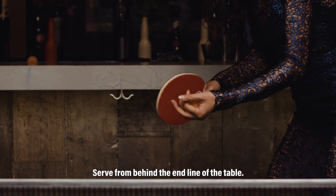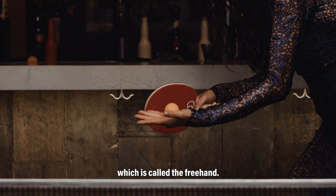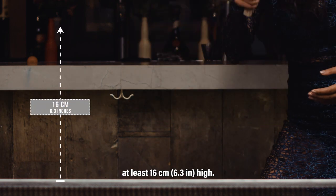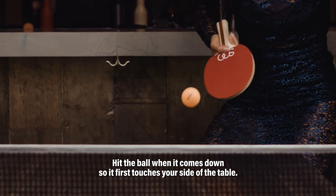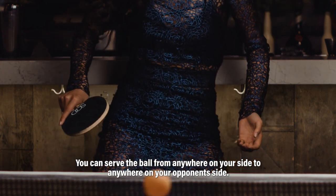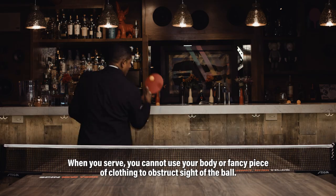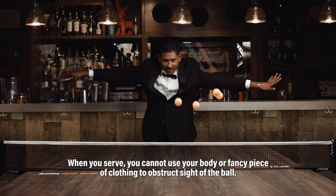Serve from behind the end line of the table. Show your ball to your opponent with an open palm, which is called the free hand. Toss the ball straight up without spin — at least 16 centimeters, 6.3 inches high. Hit the ball when it comes down so it first touches your side of the table. You can serve the ball from anywhere on your side to anywhere on your opponent's side. When you serve, you cannot use your body or a fancy piece of clothing to obstruct sight of the ball.